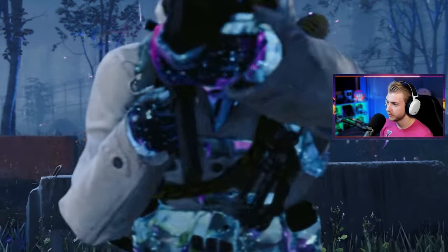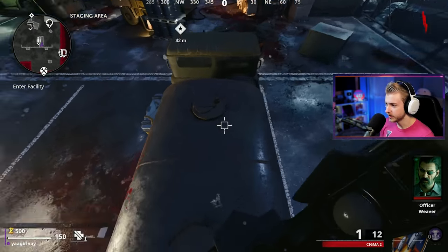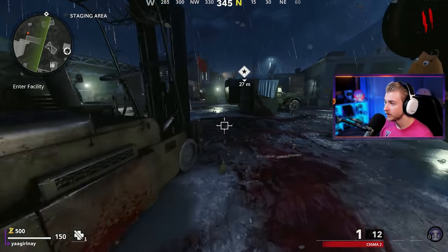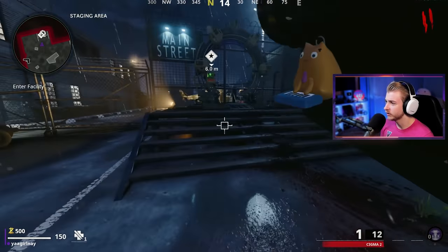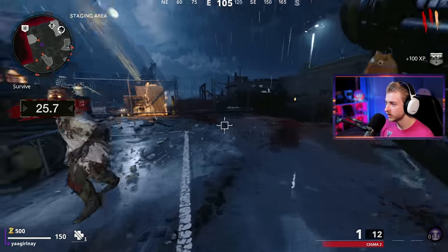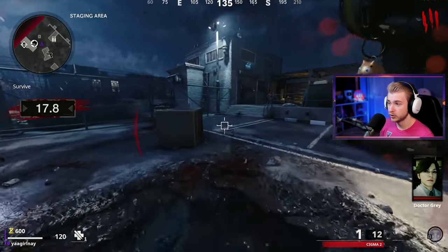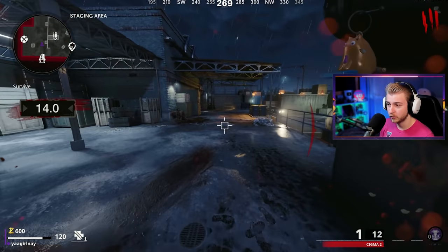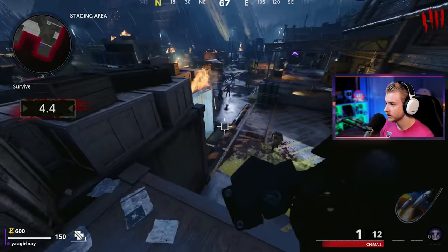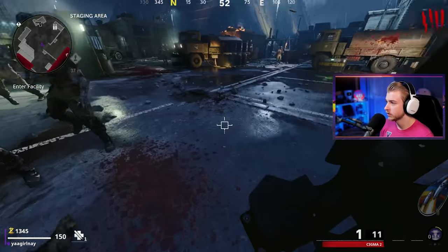Here we are moving into Forsaken. I think this has to be my favorite map in this game — if it had a better grind spot, it'd be far and away the best. Since they nerfed the truck spot, I have to be more critical of it. We have to get all the way to PHD to start knocking out some challenges. It'll make it easier, but with PHD you get a false sense of security because your splash damage won't hurt you.